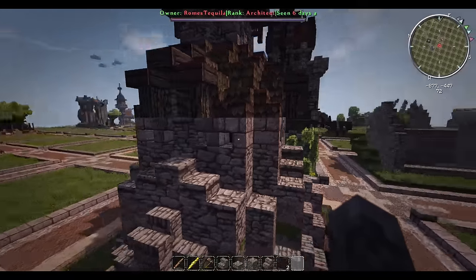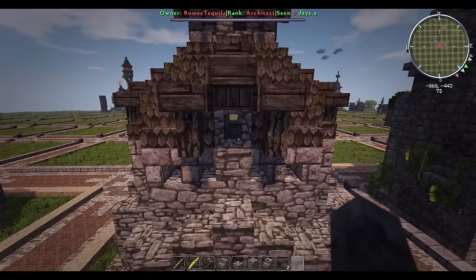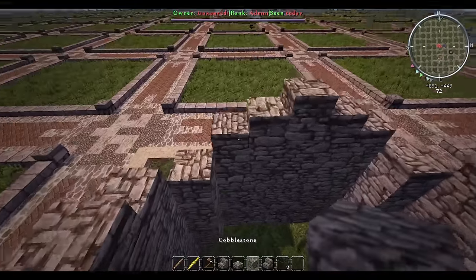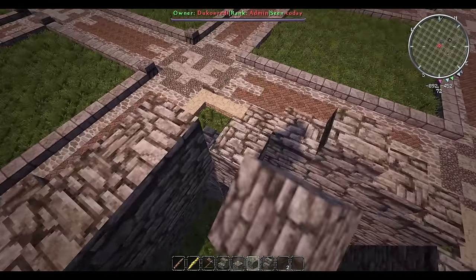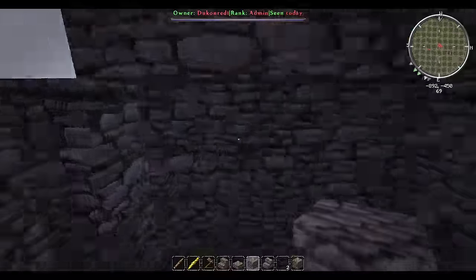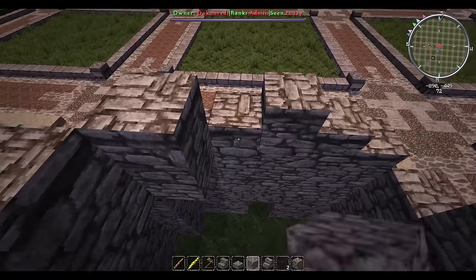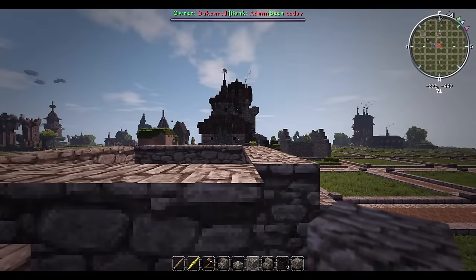Our next order of business is working on the section where the birds are able to fly out - this is where all the little holes are. We're going to add in the foundation blocks, going two high all the way around. Down here is where all the little cubbies are going to go in these open areas, so don't worry about that too much - basically we're building a box.